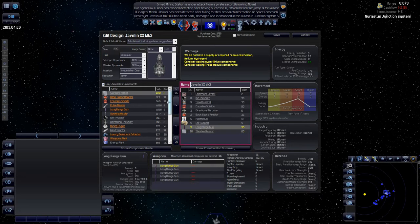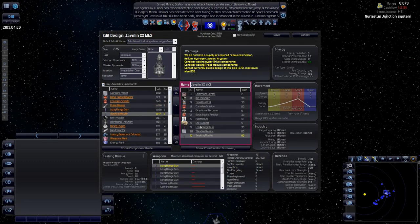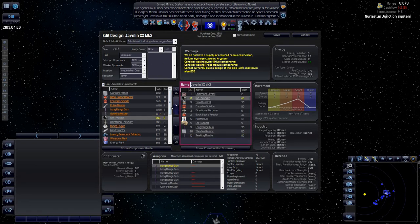Let's redesign our terrible destroyers — they are absolutely awful. We should add some longer range weapons. The railgun range is 150, so we're going to need missiles. We'll add some more ion engines to get some speed. The missile components are quite large.